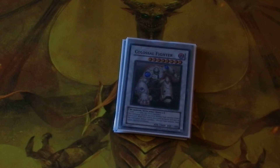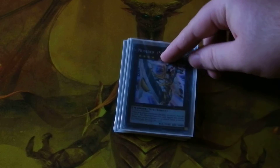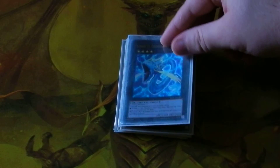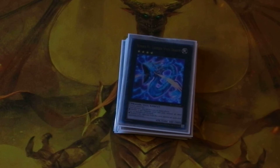And finally are my XYZ monsters: Number 39 Utopia, and Number 91 Thunder Spark Dragon.